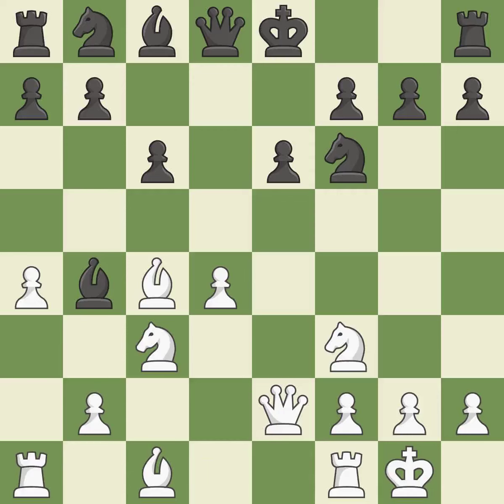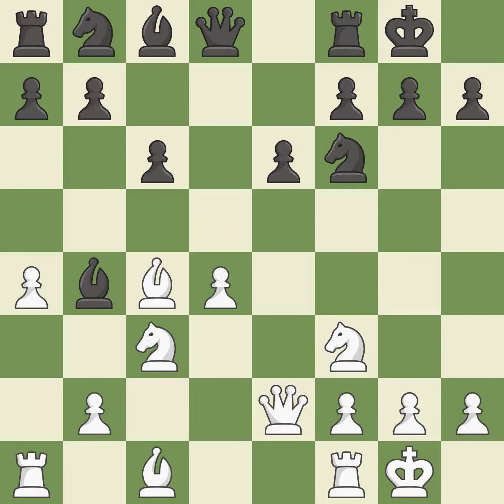By moving the queen from its beginning square, this activates the queen — it is quite good. Castling develops a rook while also moving the king to safety. Castling to the same side of the board as the opponent tends to lead to less sharp positions compared with opposite-side castling — it is good. A wise decision.